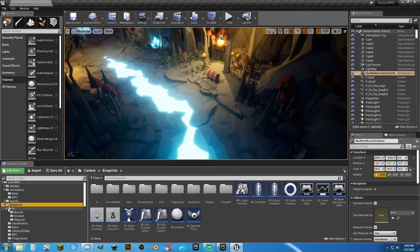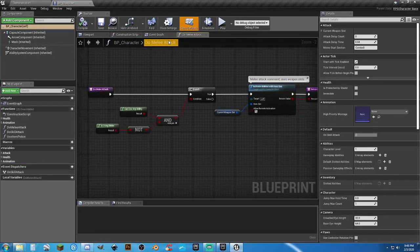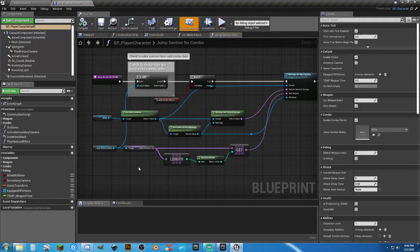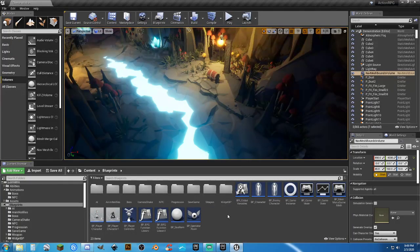In the blueprints folder, I haven't redone the enemies yet. There is no quick and dirty, easy way to set up the character to work with the correct animation blueprints. I had to go in and fix things in the animation blueprint, fix things in the melee attack — you would think it would be right there, but it's not. I had to search quite a bit. It's not that difficult to do, but it does take some fidgeting to get things to work correctly.